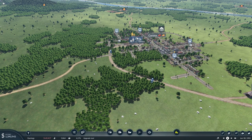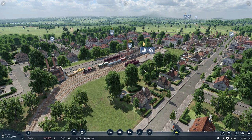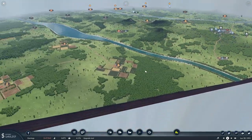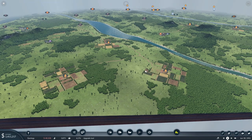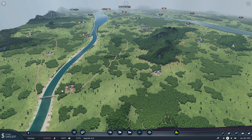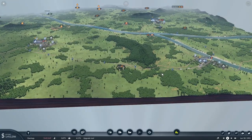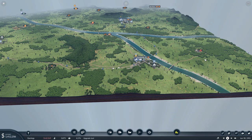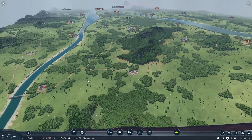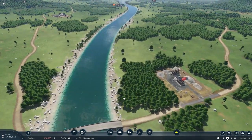We're going to loop into the Corona station, which we built two episodes ago, and connect it to the construction materials plant. That's going to be the start of our Cargo Hub lines, and eventually we'll be able to connect all of that up. But this is the starting point.